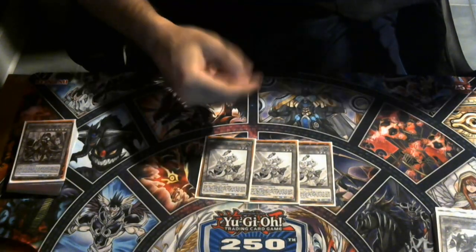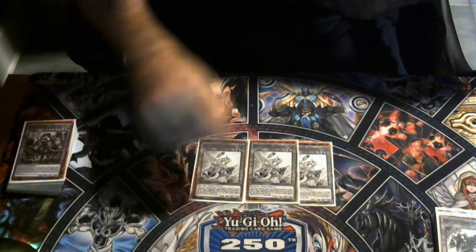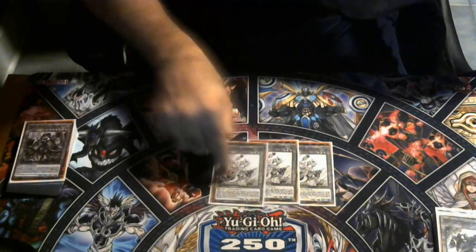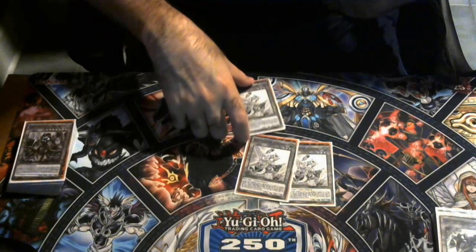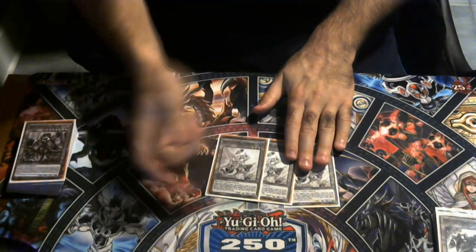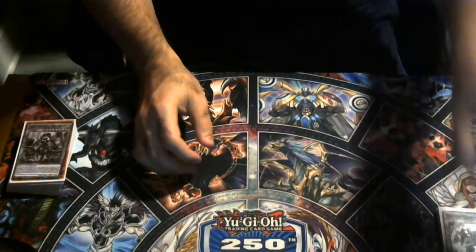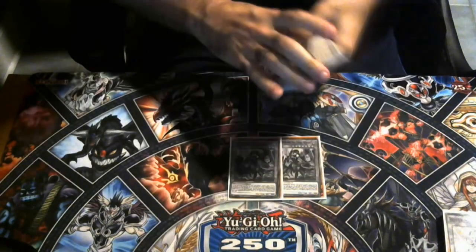I'm trying to figure out a way in this deck to play the Horus package but also have access to level 12 synchros — maybe King Calamity lines — and have it be consistent. I was also thinking about instead of Revolution Synchron maybe playing Stardust Synchron since we're already playing three Tuning: grab Stardust, summon it with a level 8 Horus, make a level 12 like Crimson Dragon, and then Crimson Dragon can summon out a different synchro or even cheese out a Baron and bounce back Crimson Dragon to summon another level 10. That's something I have going on in my head.